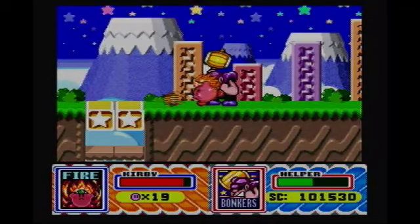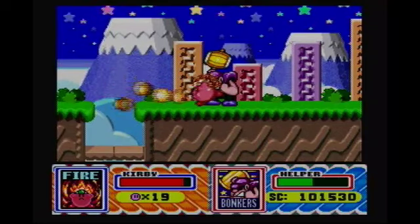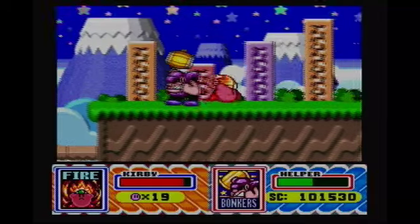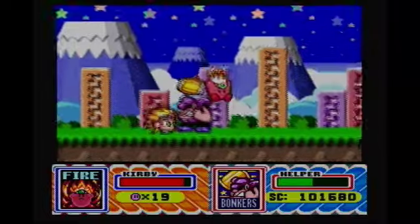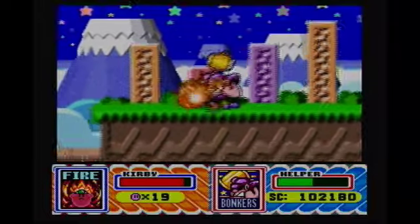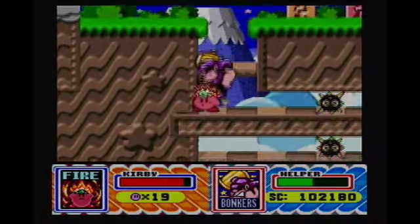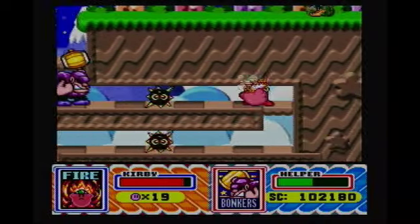I didn't really get a chance to explain Fire Kirby, so let me explain it right here. It's a lot like Ice Kirby. You press Y to just breathe fire — you can actually control where the fire is with the D-pad. And if you aim it towards yourself, you'll get to be on fire! You dash with Y to do that burning attack right there. When you jump and press Y, you do this little fireball thing. If you do it close to the ground, you do that spinning rolly thing right there.